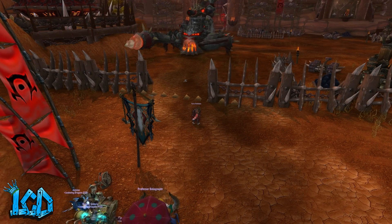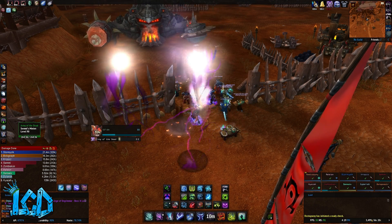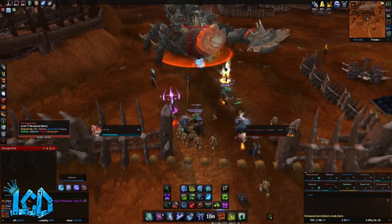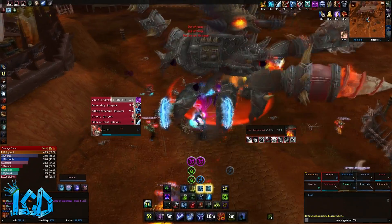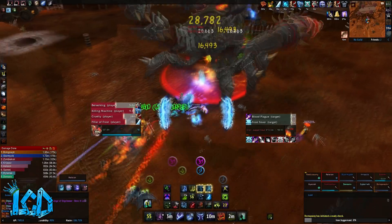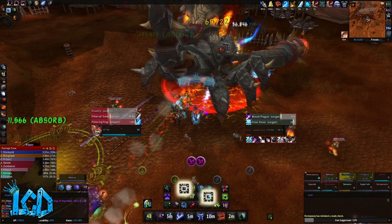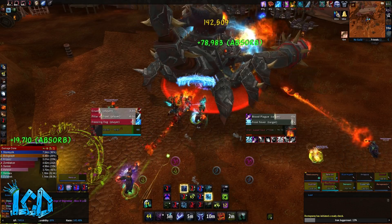The Iron Juggernaut encounter is just another one of those boss fights that can be considered a tank and spank fight with a few mechanics thrown in just to spice things up a bit. Unlike the other bosses in the Siege of Orgrimmar raid instance, the Iron Juggernaut encounter takes place in a very small area closed off in the raid, so you'll want to be absolutely precise in where you tank the boss and where your raiders are moving. The boss also has a relatively very small hitbox. There are two main phases to this encounter: the first phase is called Assault Mode and the second phase is called Siege Mode.